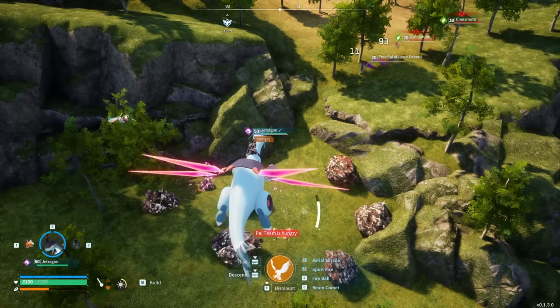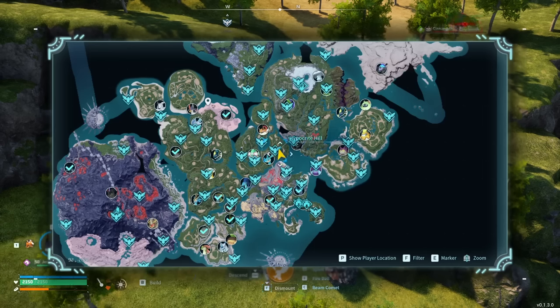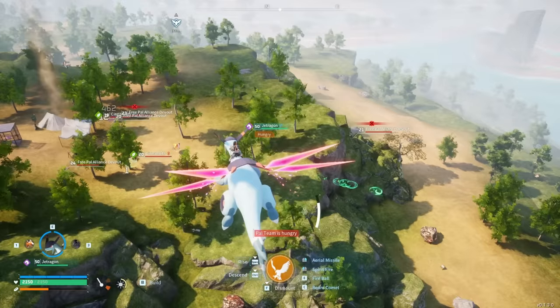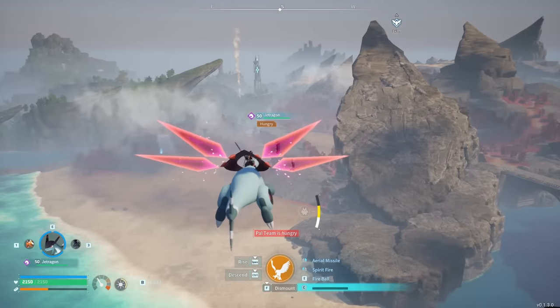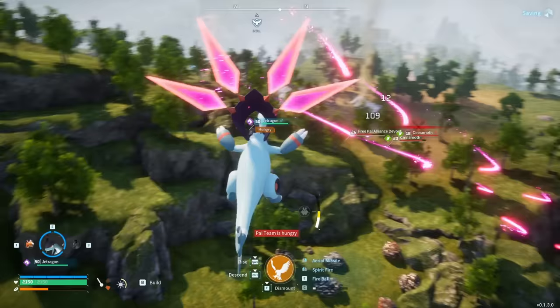The next spot at 92 by negative 263 is another great ore farming spot that also has a great view. There's a base right next to it so you can farm the caged pal every day. It's also got a great view of the red forest area and a nice vantage point of the world around it.